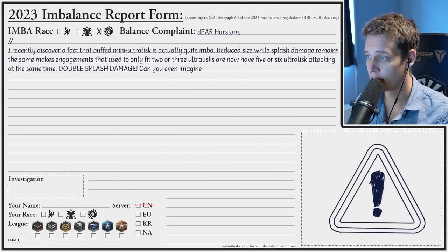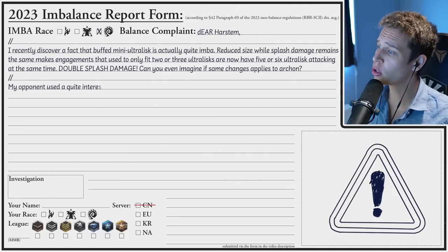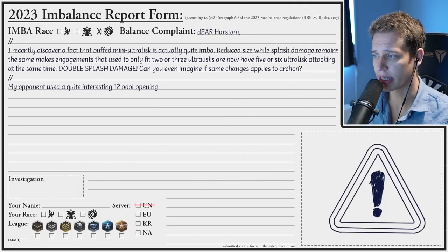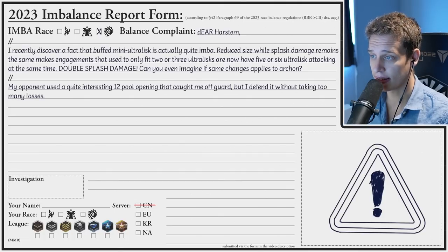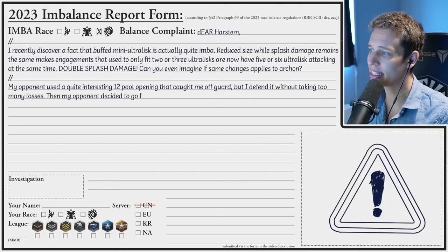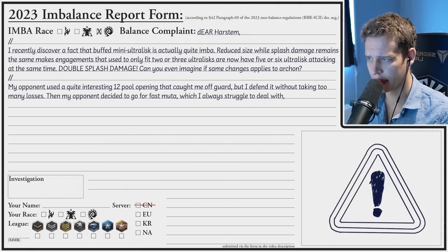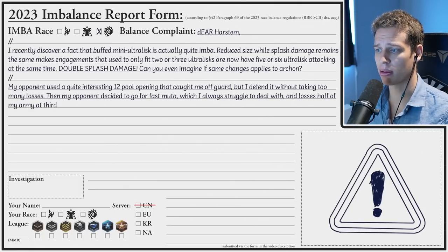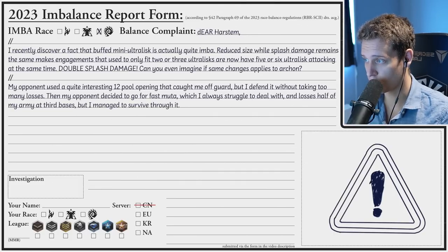Can you even imagine if the same changes applied to Archon? My opponent used a quite interesting 12 pool opening that caught me off guard, but I defended without taking too many losses. Then my opponent decided to go for fast muta, which I always struggled to deal with, and I lost half of my army at the 3rd base, but I managed to survive through it.